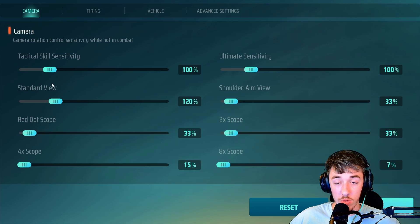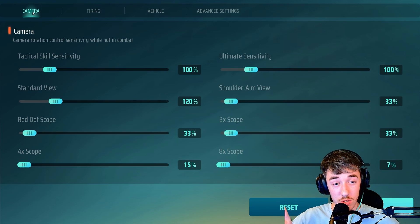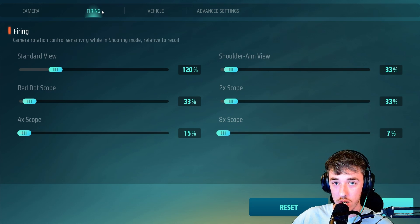If you're turning kind of slow, change this — 120 — change that up. Same with the firing. If you're having issues with tracking and it feels a little too slow, take your Shoulder Aim, your Red Dot, and your 2x, and raise those up to around 35–40. Try that out — I've had some complaints about tracking being a little slow. If that doesn't work, this setup here is pretty good.